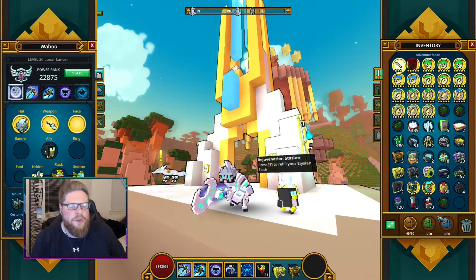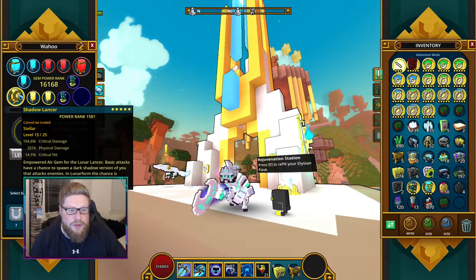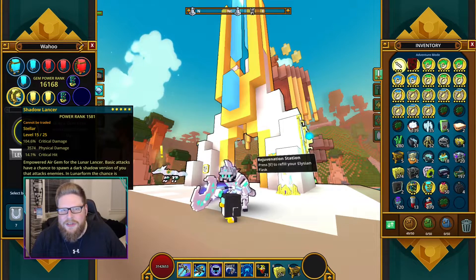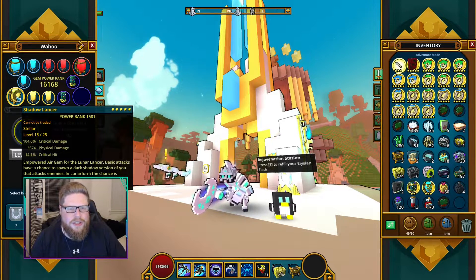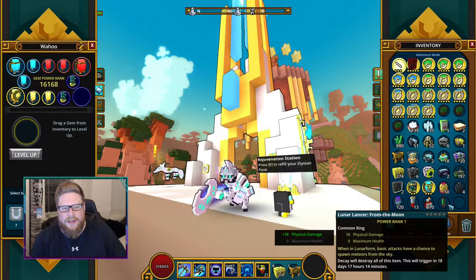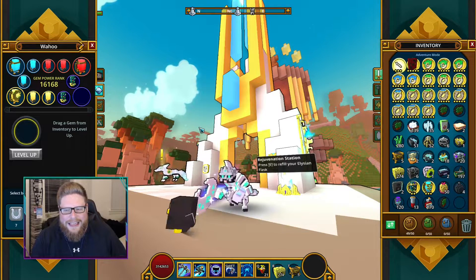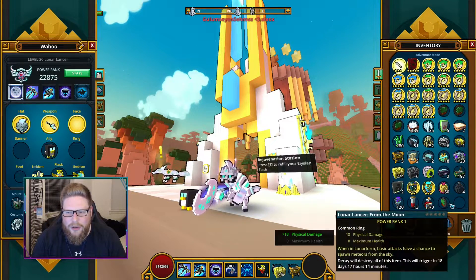Also, there's a new Clash Gem added. It still works where you spawn a shadow version of yourself that does what you do, but the lunar form chance is increased. I think the wording is a bit weird though — ideally it should increase the gaining of moon power for yourself. The other Clash Gem here is: when in Lunar Form, your base attacks have a chance to spawn meteors. I thought it was just one meteor but it says meteors, so it's probably multiple falling from the sky. We don't know the damage yet, but we'll see.